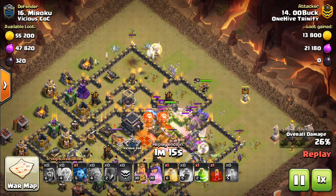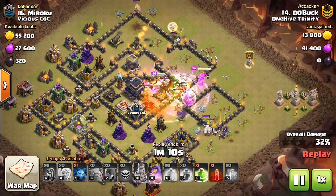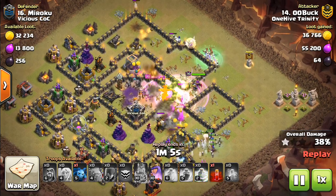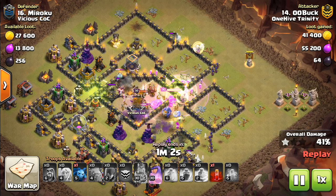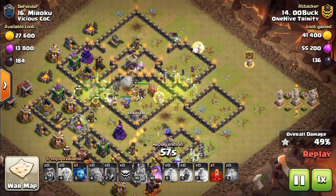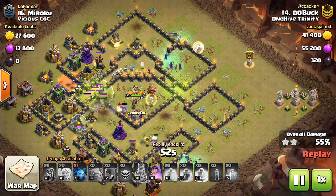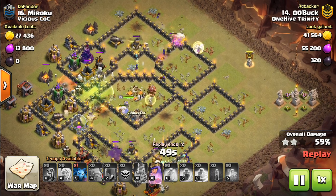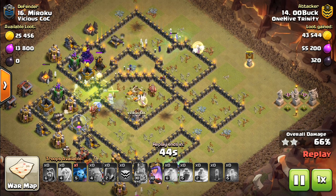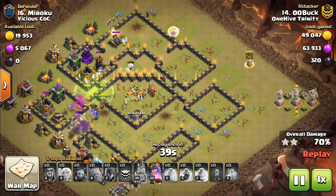Witches are basically the go-to at Town Hall 9. Of course, a ton of stuff works, but they're probably the safest choice. And if you're a Town Hall 9 attacking a base like this, hopefully you're tripling it. Witches on both sides, bowlers up the middle — a pretty foolproof technique. It definitely helps having level 30 heroes. Things move through so easily; the Witches are hard to kill and it doesn't even have to be the best deployment. He actually lost two Witches to Spring Traps, which was interesting.